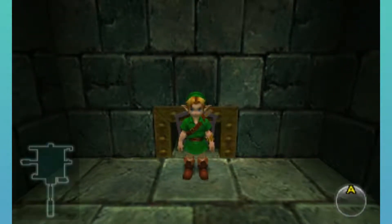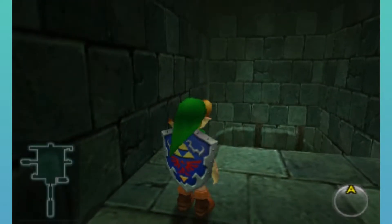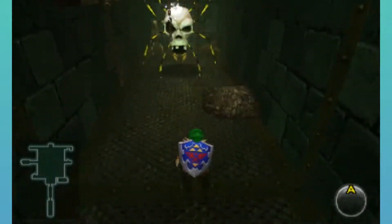That thing that was sealed in the bottom of the well — we'll have to confront that in the shadow temple later. We're just going to be doing some preparations.